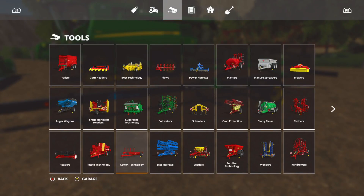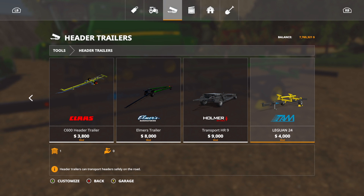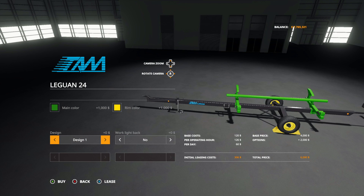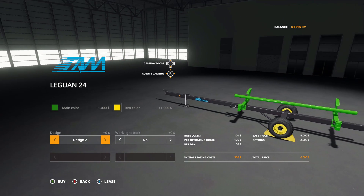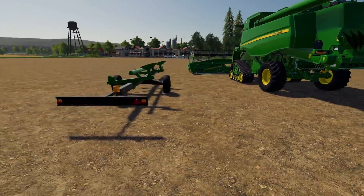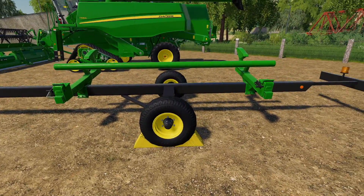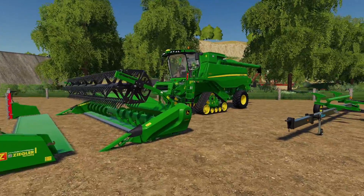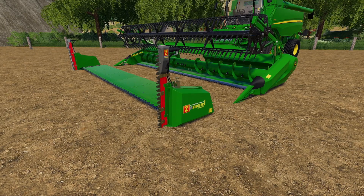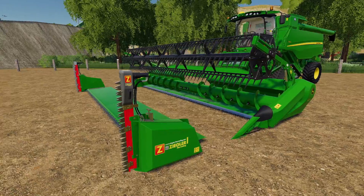We also have the TM Leguan header trailer — find this in tools, header trailers. Main color and rim color are all normal options we've seen, but now we have a design option. Design one is what you're used to; design two moves it back a bit. With this harvester there was a really bad time getting the header clipping on the back, but now you just get it centered up on the wheels and you're good to go — no issues whatsoever. I've been waiting for this type of header since Farming Simulator 17 — I'm so happy we've got it.